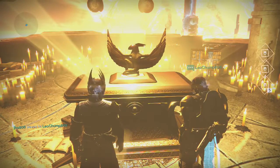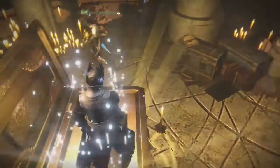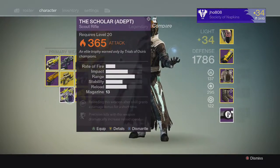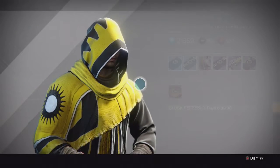Going into my next character on my Warlock, on the Lighthouse chest, we end up getting another Scholar, 5 Molts of Light, and another Etheric Light. This Scholar ended up having a Solar Burn on it, so pretty similar to Vision of Confluence. I'd rather use Vision of Confluence over this because it's still a pretty decent gun in PVE.